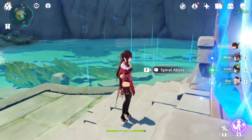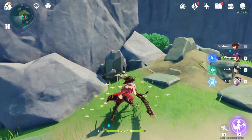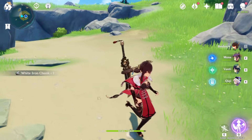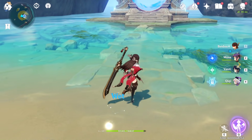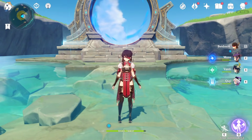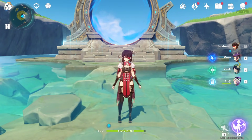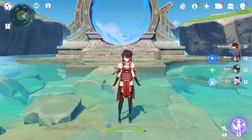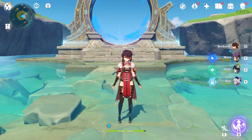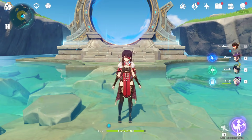Other ways to get primogems include leveling your Statues of the Seven or turning in Anemoculus and Geoculus — though you can't do those constantly. When a new region like Inazuma arrives with new oculi, you'll be able to do it again. Most importantly, make sure you're doing all your quests — side quests, world quests, story quests — because quests always net you primogems.